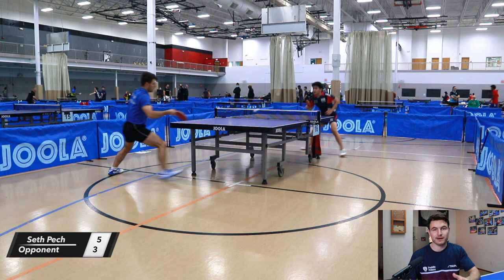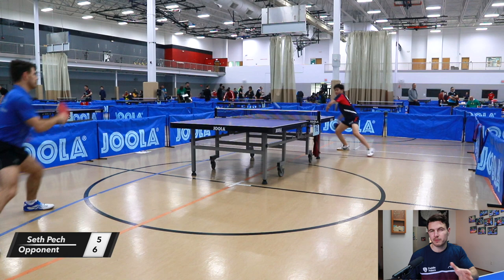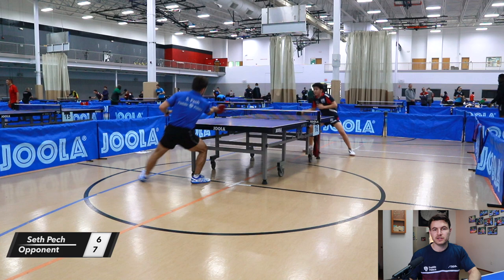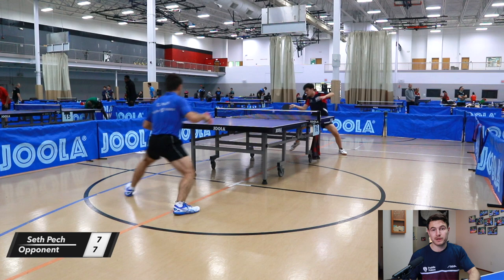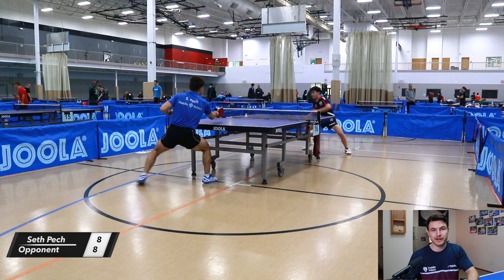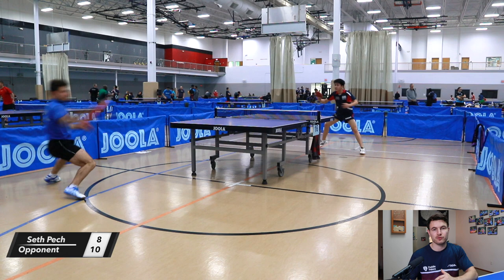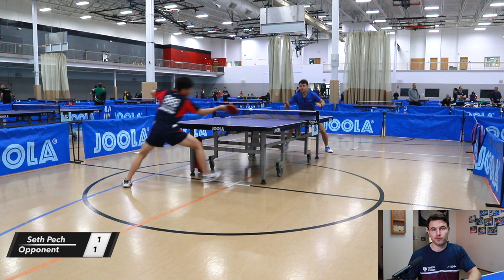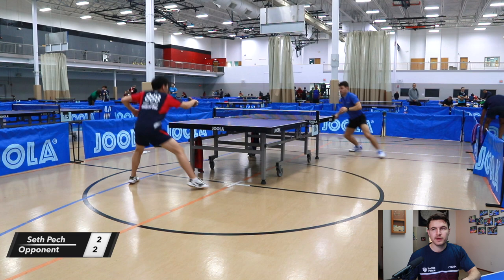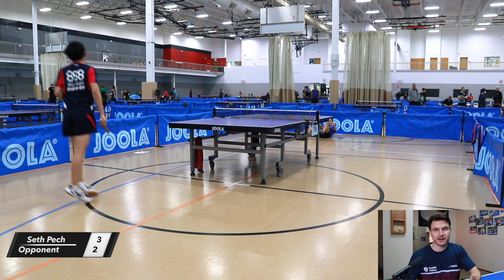His serves are primarily the forehand serve — typically forehand underspin and forehand side-top to the middle of the table, slight forehand or slight backhand, and occasionally he'll go long. His overall game strategy was to have me play backhand-backhand with him, putting a lot of pressure on my backhand. If I tried to turn with my forehand, he liked to run me wide and take the game to his forehand with me off the table. Most of the time he pushed long to my backhand.